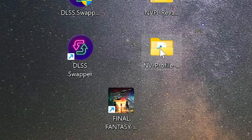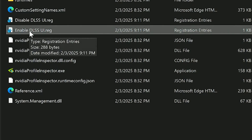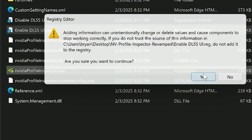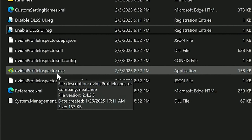Now we're going to go into the NVPI Profile Inspector Revamped that we downloaded. First, let's enable the DLSS UI — this will let you know when you boot up a game which version of DLSS you're currently running. Click Yes, and nothing will change right now — you'll only see this pop up when playing a game.